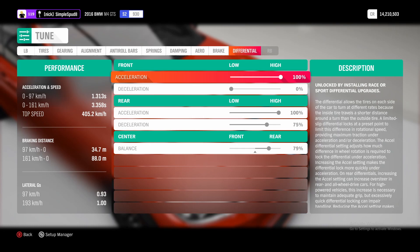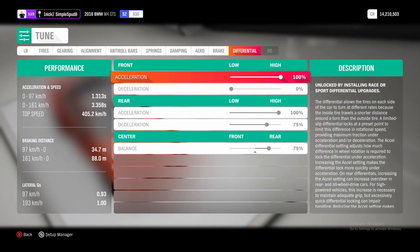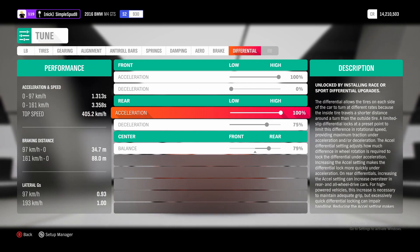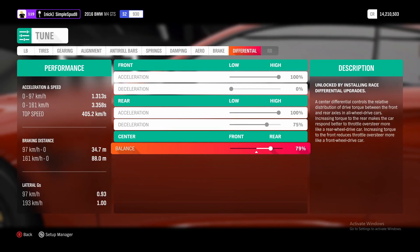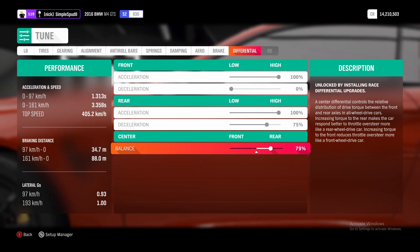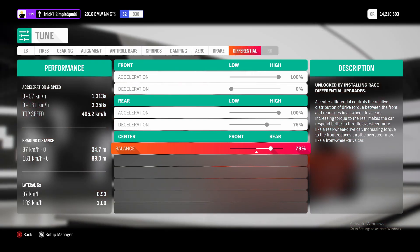Then finally in the differential tab, you want to set your front acceleration up to 100% and then the same for the rear acceleration, also up to 100%. Then if you come down to the center balance, you want to set this to 79%. That's it as far as the metric tune goes.